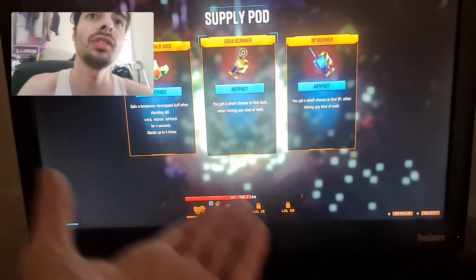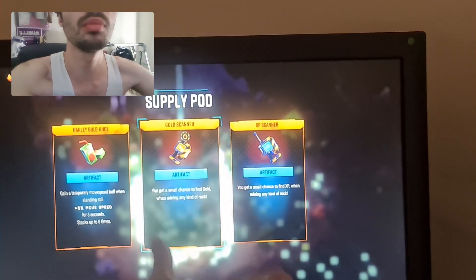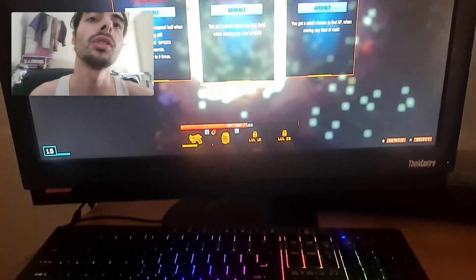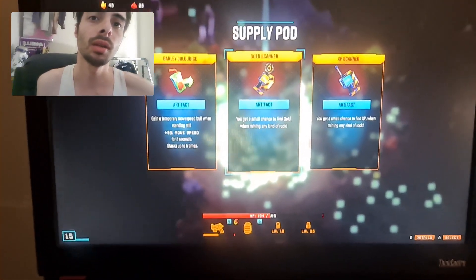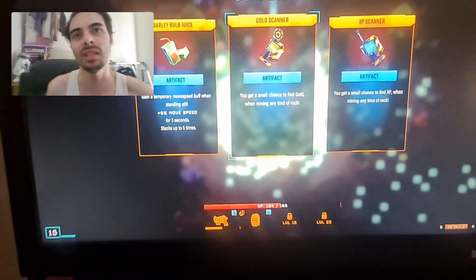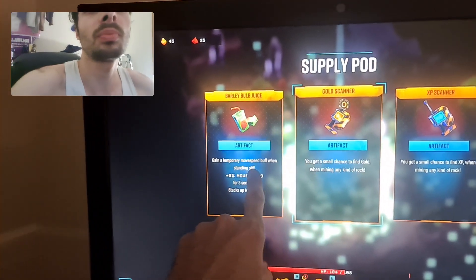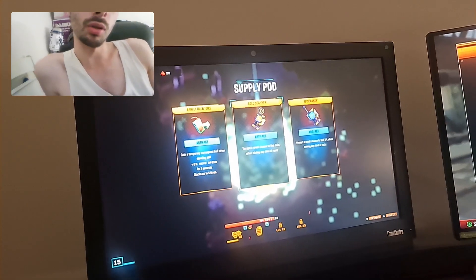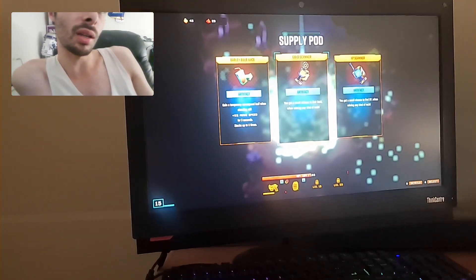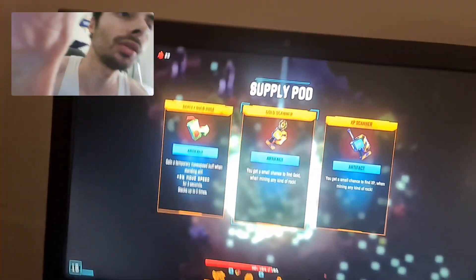I guess I should describe these artifacts. These artifacts do stuff — it's pretty simple, you just read them. You get a small chance to find XP when you mine a rock. Every time you do a supply drop, you get one of these character buffs. They do help quite a bit. Like, gain a temporary movement speed buff when you stand still — I first thought that's stupid, but it's really good. If you stand still and shoot enemies, then as soon as you need to run away, you go super quick. So it's actually quite useful.